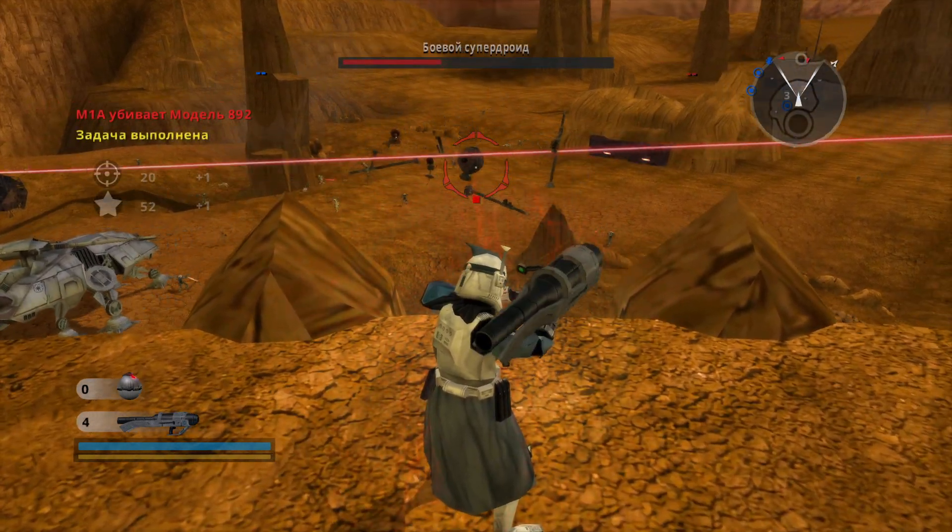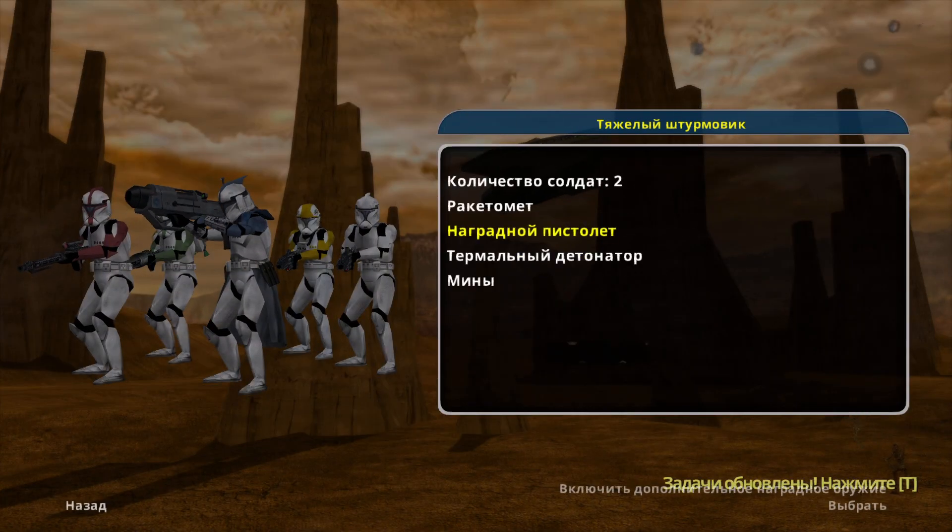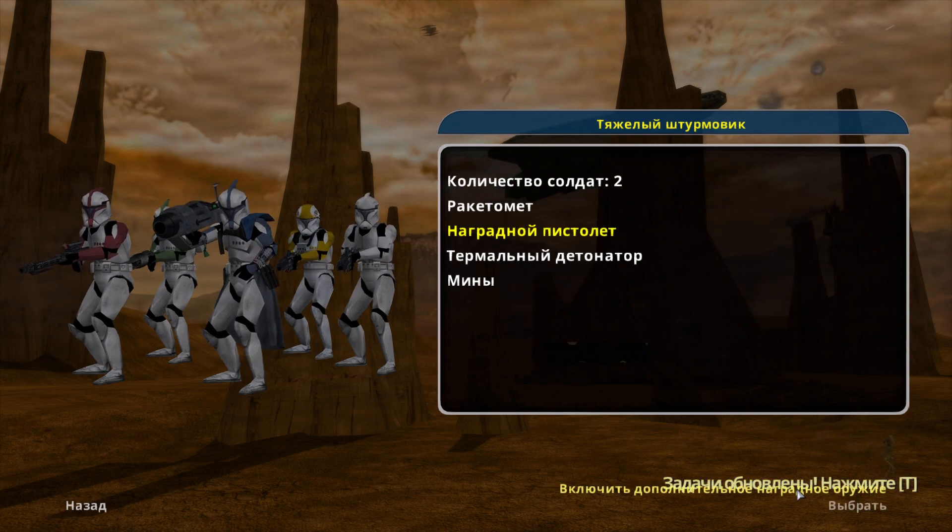Master Windu has arrived on the battlefield. A lightsaber will come in handy against these droids. Let's knock down the CIS reinforcements a bit.